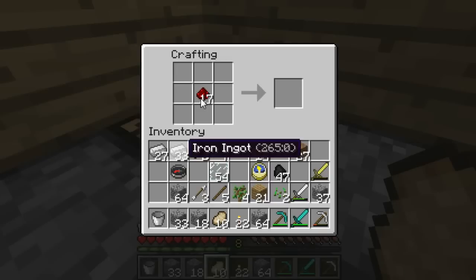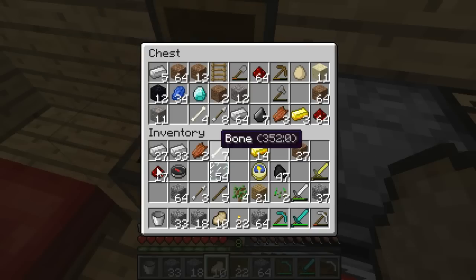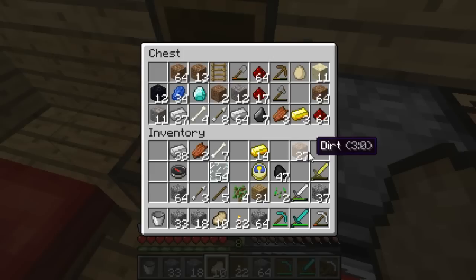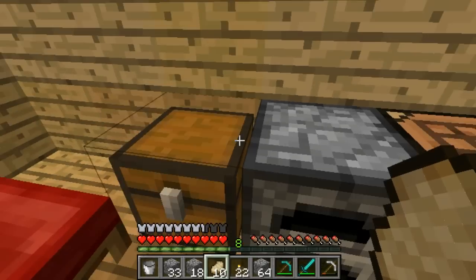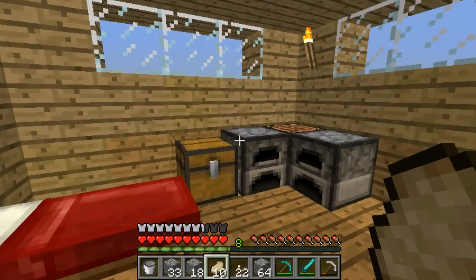First we're going to use the compass. Let me put this stuff away. Alright I'm going to make this quick. I'm going to pause until I go somewhere and I'll have to look for my home from there, okay? Be right back.